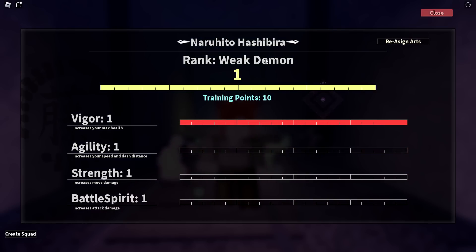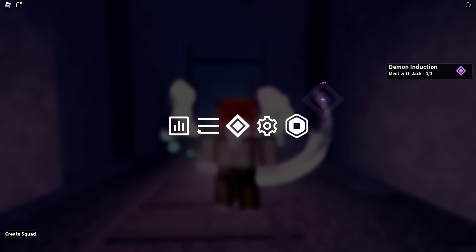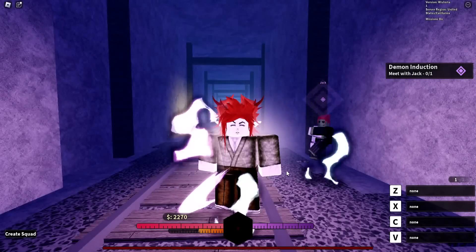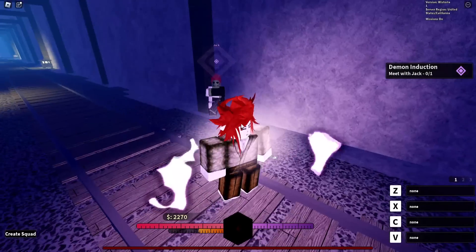I'm a weak demon. Of course, we will start at the very bottom - a weak demon. I'm not sure if there's a blood art yet. What is this demon mask? As you guys can see, there's an interaction as well for the main quest, so you just have to follow all of this as well.